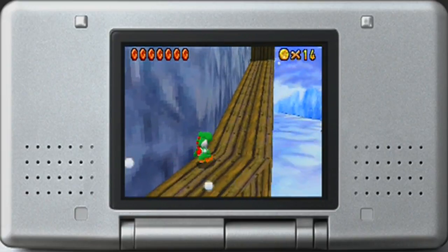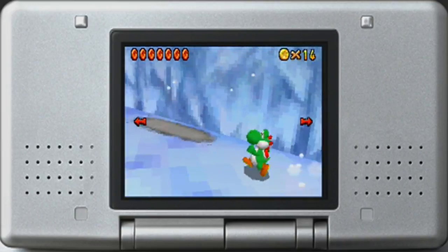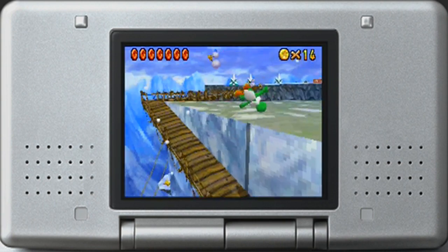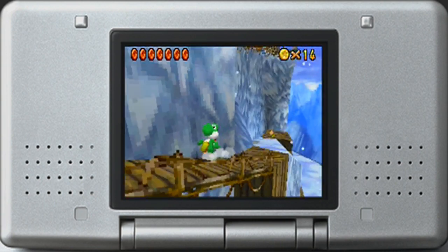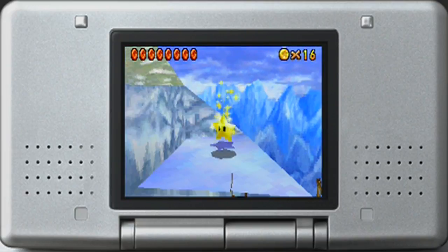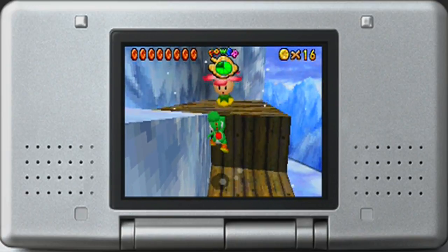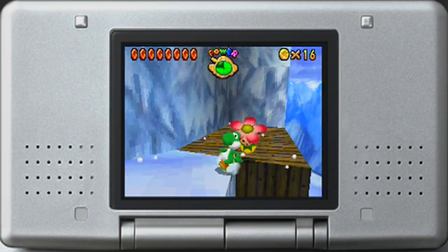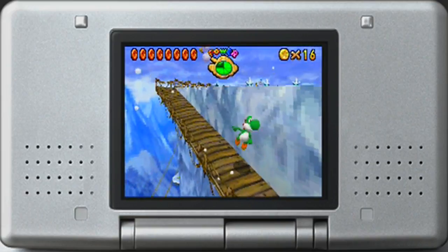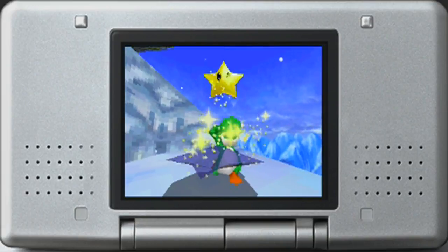There's an owl in that tree - forgot about that. If you want to shortcut all the way up to the top of the level, that's a convenient one to take with the owl. That's another Mario 64 DS exclusive thing - only in this version. We got the red coin star!